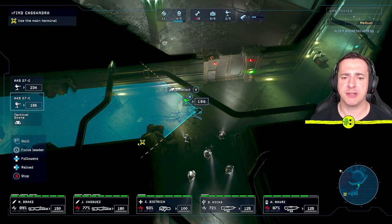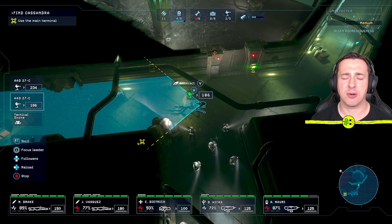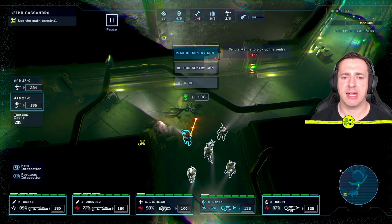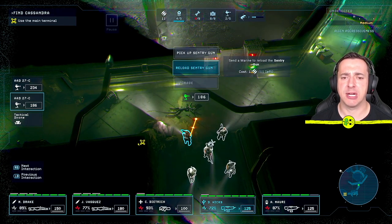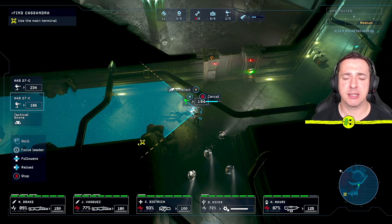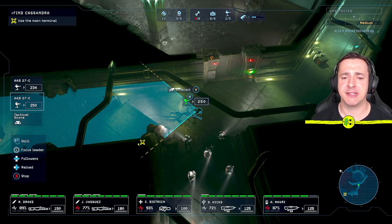You can also reload the sentry gun at any point using a clip. If you hover over it you can see the sentry gun's at 186, so it's still got quite a bit of ammo — but just to show you: interact with Y, then choose reload sentry gun. Move down with the left stick and press A, and the marine will go and reload it. Note that while reloading the marine is at risk, so be careful. Once done, you can see it's back to 250 — fully reloaded.